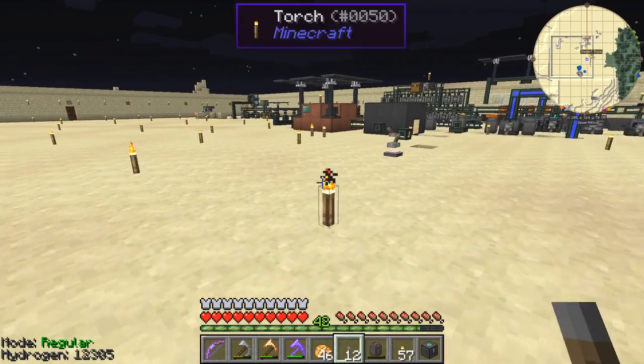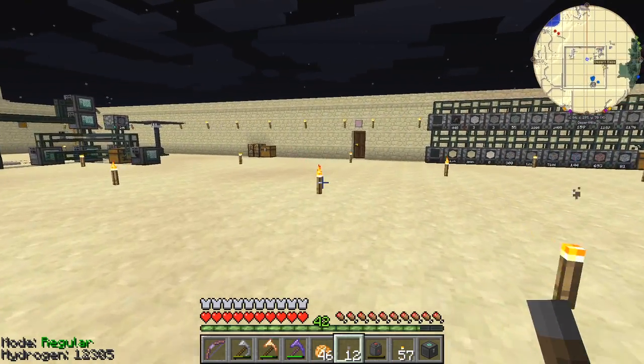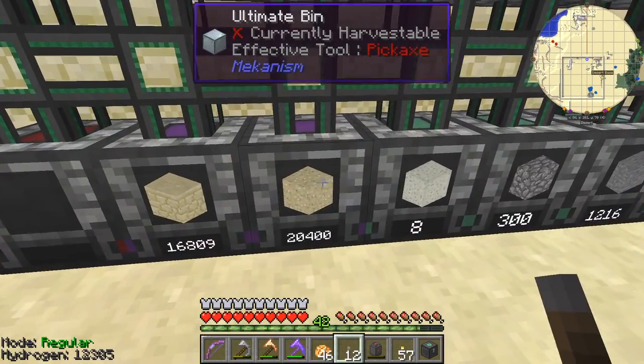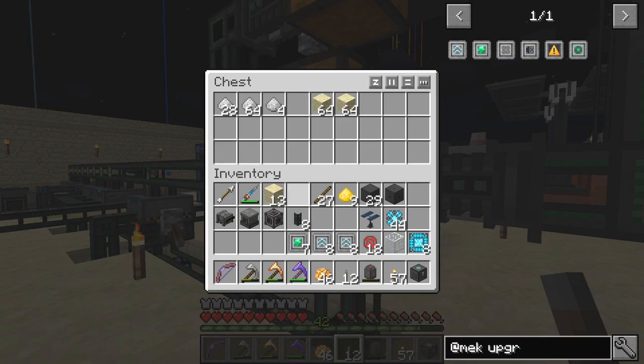The next thing we're going to do today is upgrade the dynamic tank — make it a little bit bigger. It'll take two stacks for that, so we're going to need it anyway. I should just stick those two in there like that.